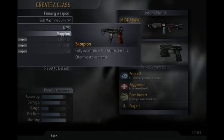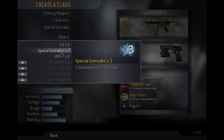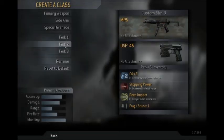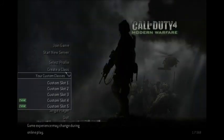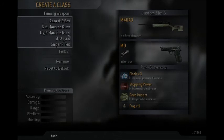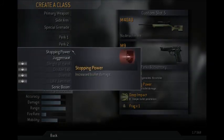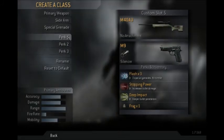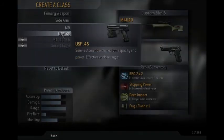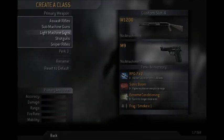I'll do a quick SMG class — we'll go MP5, woodland camo, stopping power again. I'll go with C4 and extreme conditioning so you can run. For the fifth class, you might notice I skipped the fourth — I usually set up classes so one and two are assault rifles, three is an SMG, four is either a shotgun or LMG, and five is always a sniper. I don't feel like making an LMG class right now, so I'll just make a shotgun class.